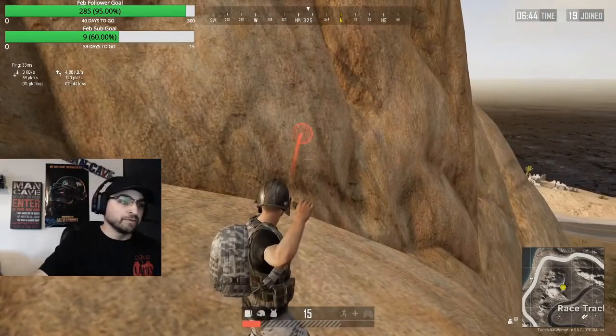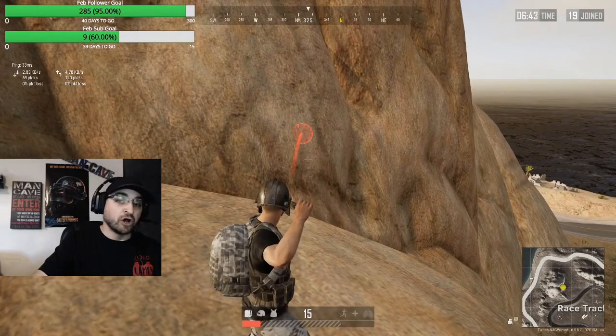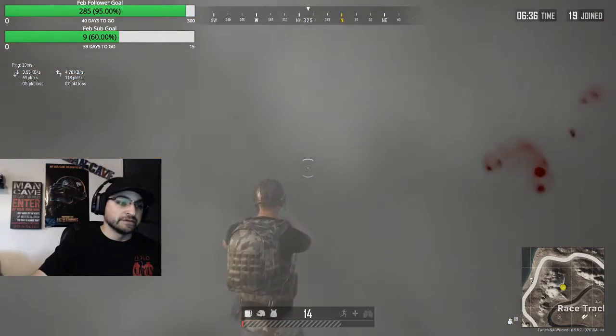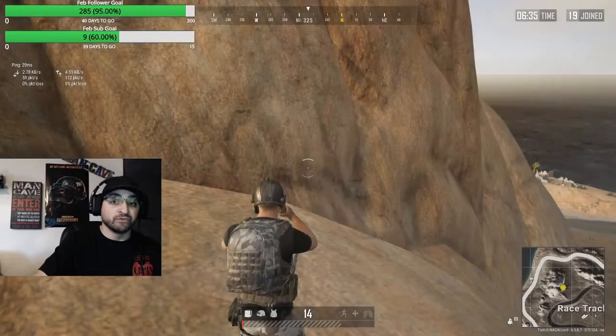Now, if you pull back the nade and press R on the keyboard, it will cook the nade. If you hold it too long, it will go boom.